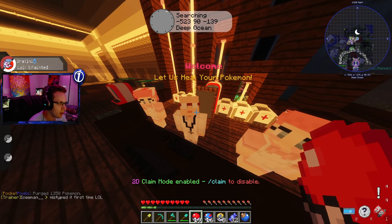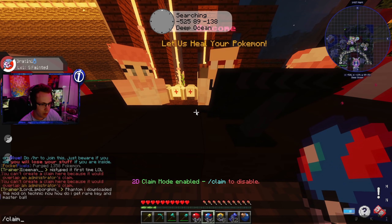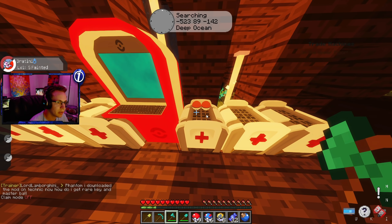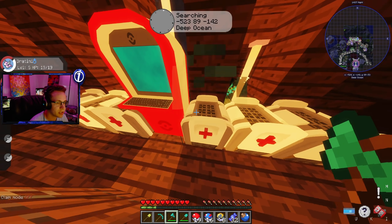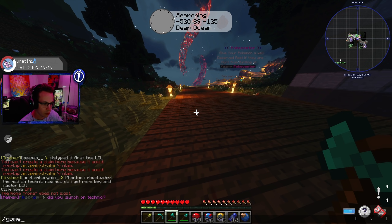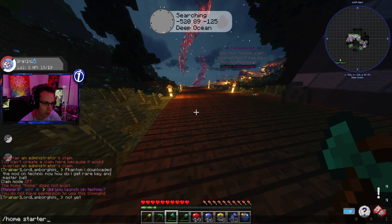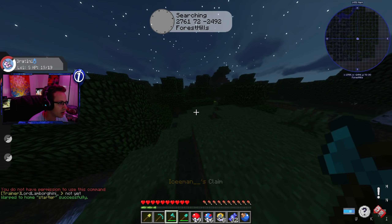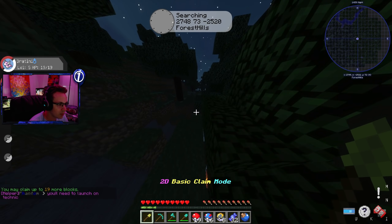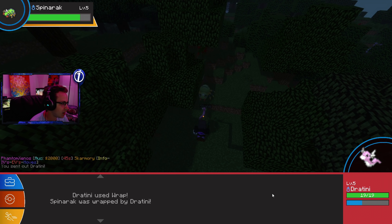We've got our stuff set up. Let's heal up our Pokémon. We need to disable claim mode first — okay, claim mode is off. Let's heal up. We've got our level five shiny Dratini and level six Pikachu, so things are looking good. Slash home starter — there we go, we're back. I want to train up my Pokémon a bit, so let's wait for some wild Pokémon to appear around here.